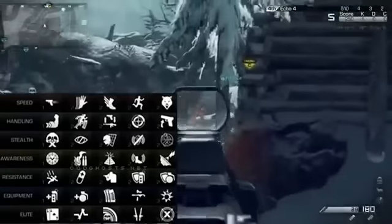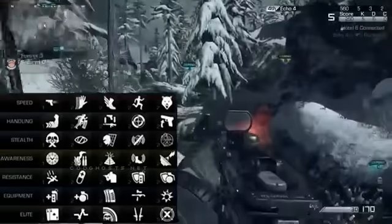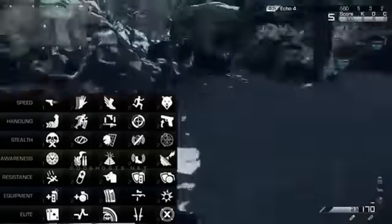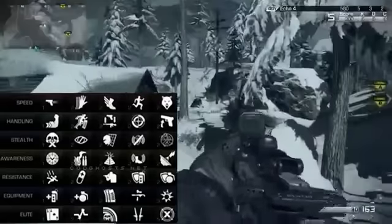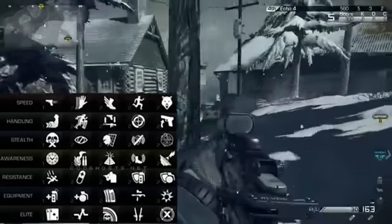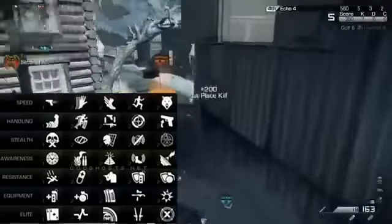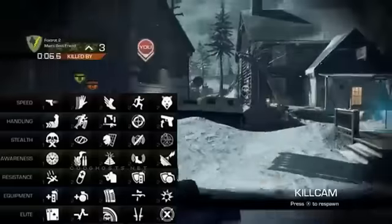In the Resistance tier we have Lightweight — take no fall damage, though the name might have changed since it used to mean running faster. Painkiller — health regenerates faster, though I'm not sure about that one. Stopper — reduced flinch when shot, basically Toughness. Attack Resist — increased resistance to flash and stun, basically Tactical Mask. And Blast Shield — increased resistance to explosive damage.